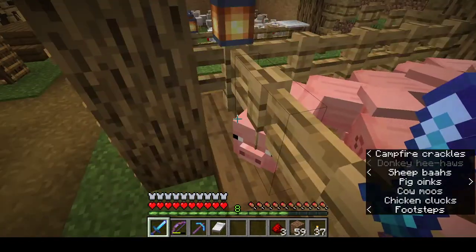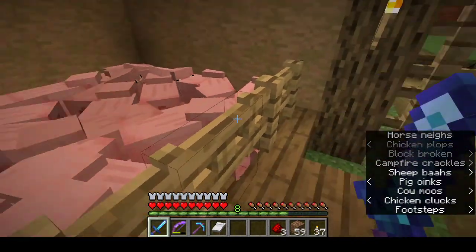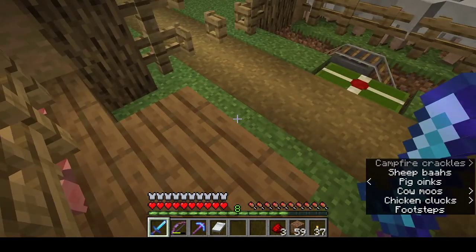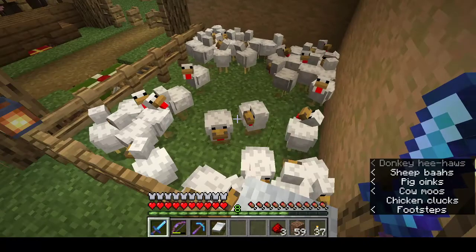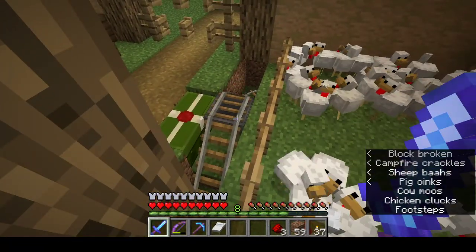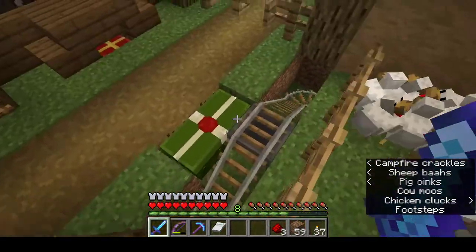Pigs are just like the cows, although I found that when I breed the pigs the babies like to hang out near the edge and then when they grow up they spawn on the outside of the fence. The chickens also - I have a hopper minecart rolling by to grab all the eggs.